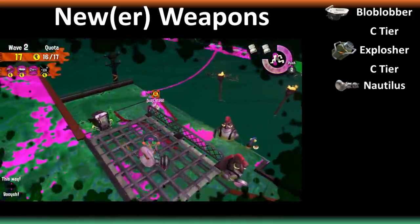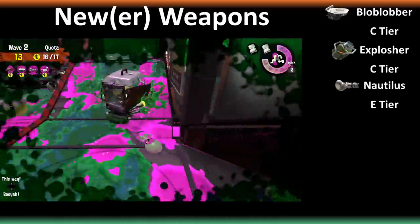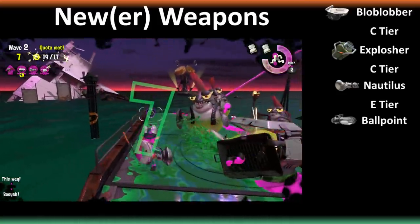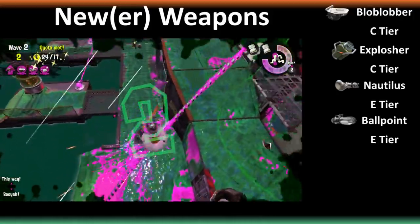Nautilus has shorter range AND slower charge time than Heavy Splatling, which puts it in E tier. Being able to store your charge and swim around for a little bit is not a particularly useful ability in Salmon Run to justify it being any higher. Ball Point is C tier — it's fast and light and has good range, but still having to charge it up before fighting puts you at a disadvantage.